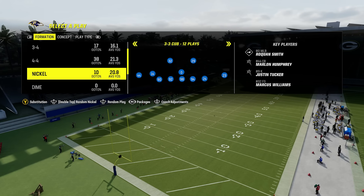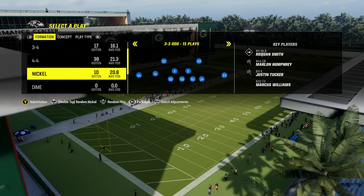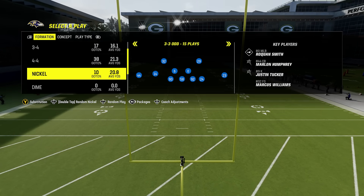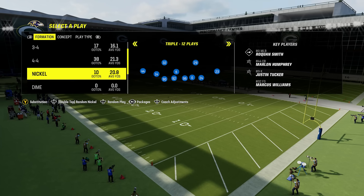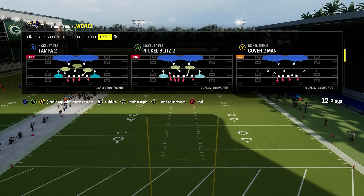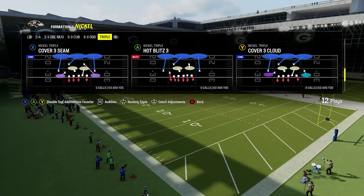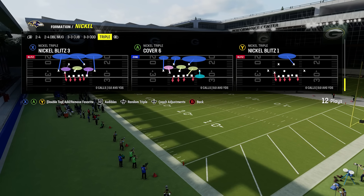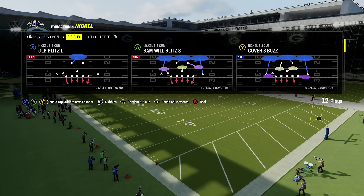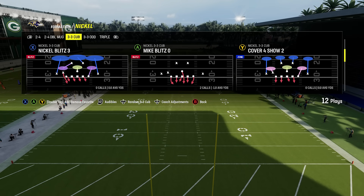But this is where it starts to get better. You have nickel 3-3 Cub, which is always the most popular formation in the game — one of the most balanced formations, great against the run, great against the pass, great at bringing pressure. You have nickel 3-3 Odd, which is not in a lot of playbooks, so that makes this playbook unique. And you've got nickel triple, which is another very unique formation. You can bring some crazy pressure out of nickel triple with plays like nickel blitz, hot blitz three, nickel blitz three, and nickel blitz two — pressure with the same look but different coverages: cover two, cover three, man. It's one of those formations that you can really catch people off guard with.